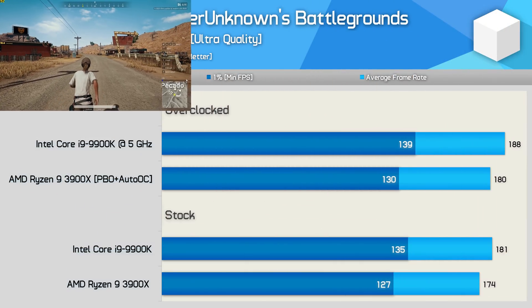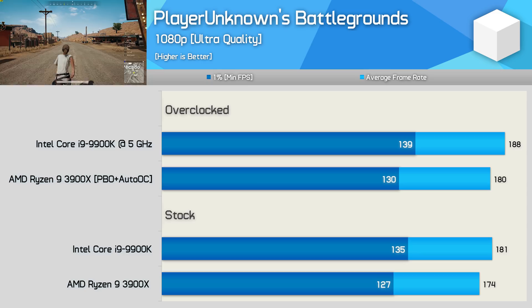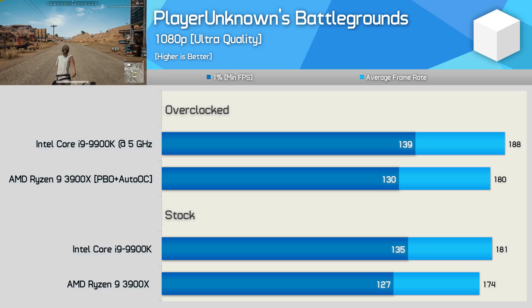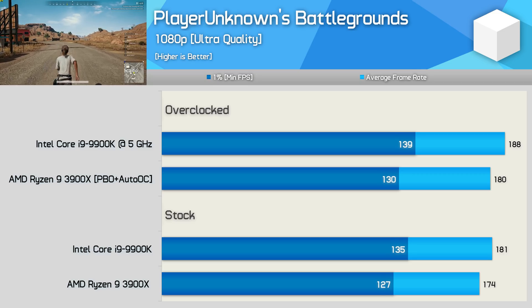The third Battle Royale style game tested is PlayerUnknown's Battlegrounds. I'm not using the replay feature — rather, I'm dropping into the same map in the same spot and measuring performance that way. The 9900K was overall faster, but the 3900X was just 4% slower on average, so not a bad result for AMD.